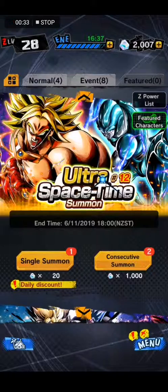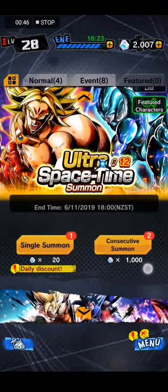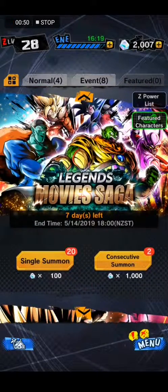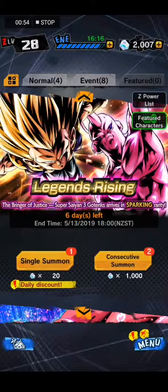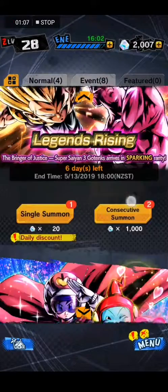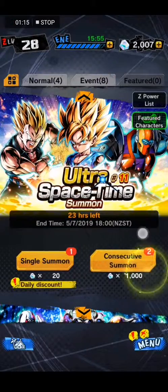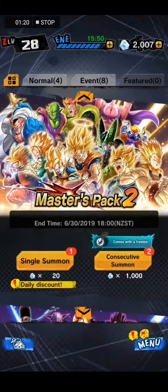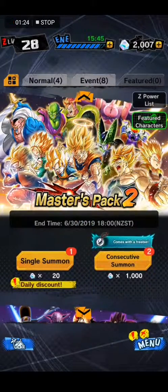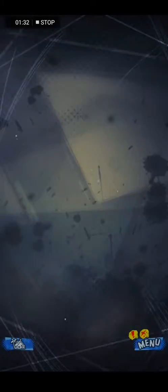So I can do the Ultra Space-Time Summon, which has featured characters: Sparkling Legendary Broly. There's also Legends Rising and Rising Gills Ultra Space-Time Summon 11. Should I try for the Broly? Masters Pack 2 comes with a freebie featured character, Super Saiyan Goku - but that's not great, I've already got a Super Saiyan Goku.